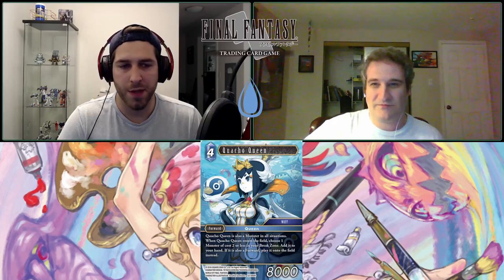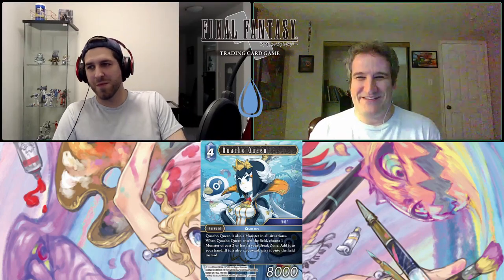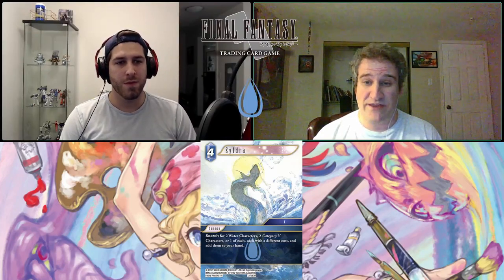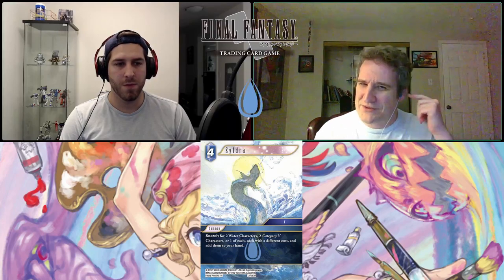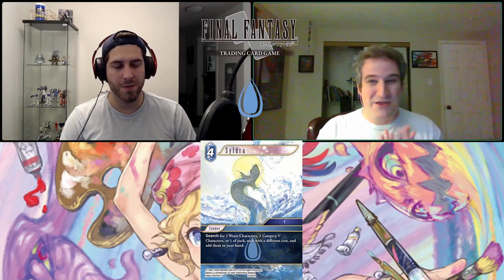Next is Sildra — a water summon from Final Fantasy 5, four-cost. It reads: search for two water characters, two category Five characters, or one of each, each with a different cost, and add them to your hand. The first time I read it I didn't really get it, but I think a lot of people are sleeping on this card. In mono water, this will fetch you anything — any backup, any forward, any monster. Water is so combo-heavy with things like Leila+Viking, Cloud of Darkness+Kagnazzo, or Ultros+Nicol.